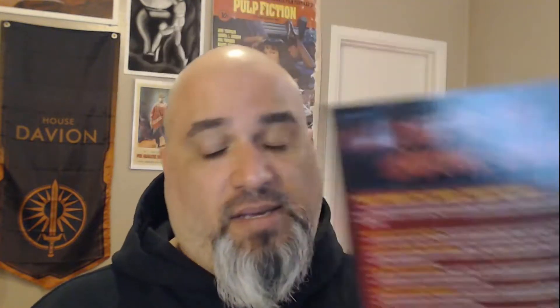There are two other little items in there. One is basically a guide on how to use the box. The other thing you get is an advertisement for Catalyst products — hey, they're gonna do it, and you should buy some of it. Catalyst rocks.